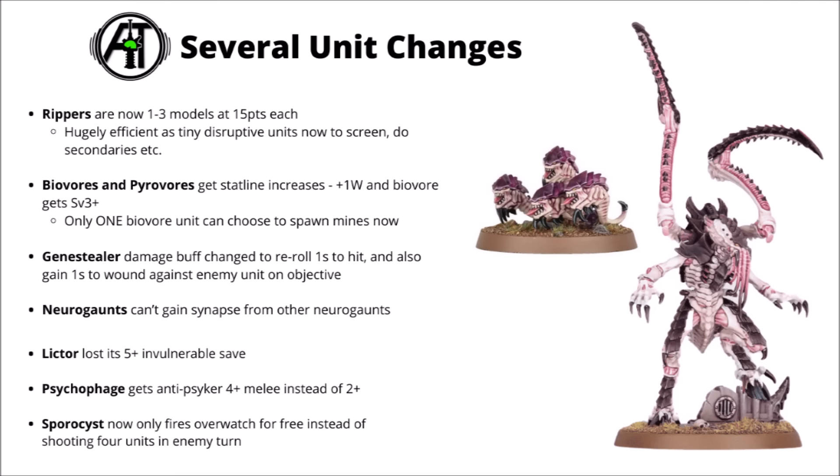Finally, the Psychophage has been nerfed, going down to Anti-Psychic 4-plus rather than 2-plus, so it's no longer handing out nearly as regular Devastating Wounds to Psychic models. It wasn't particularly overpowered, though it could be swingy and much better against Grey Knights or Thousand Sons armies. The Sporocyst has gone down to 125 points, but it now only fires Overwatch for free instead of shooting 4 different units when they move in front of it, so it has lost an enormous amount of damage output and reason to take it, even with the cost reduction.